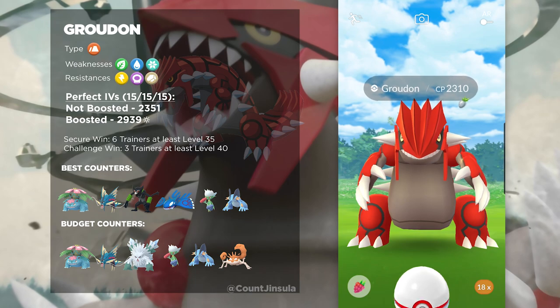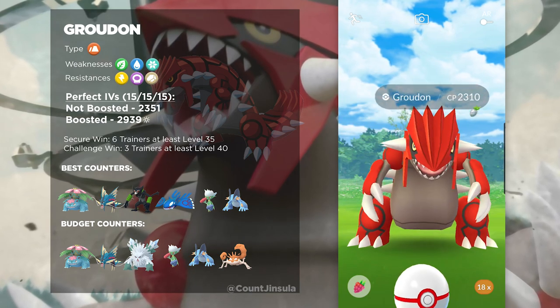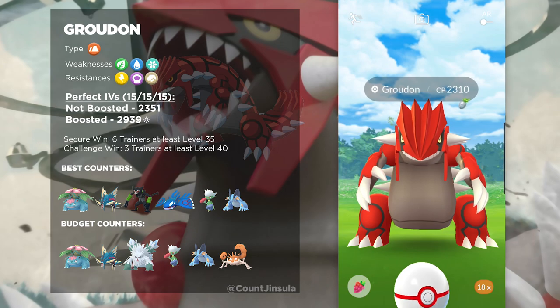Other than Excadrill and Therian-Form Landorus, there really aren't too many Ground-types that are going to be better than Groudon.